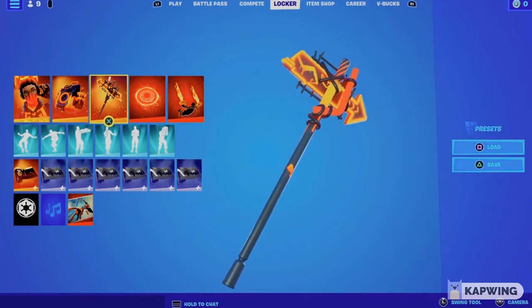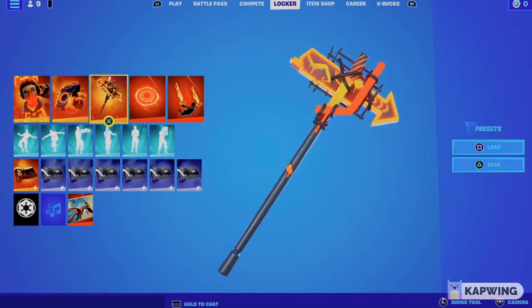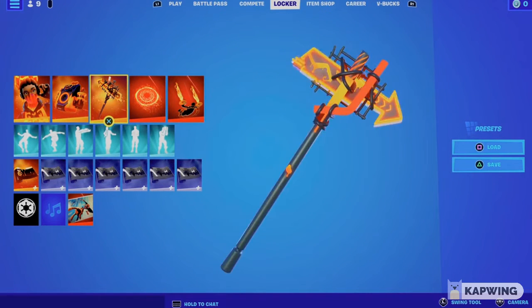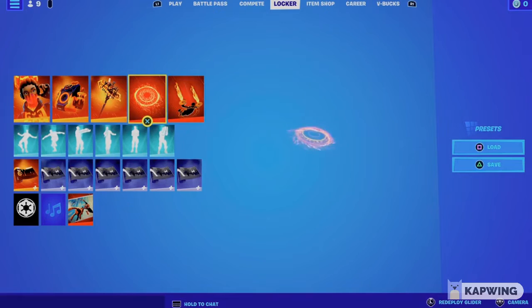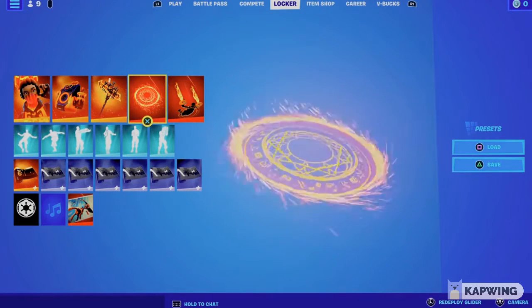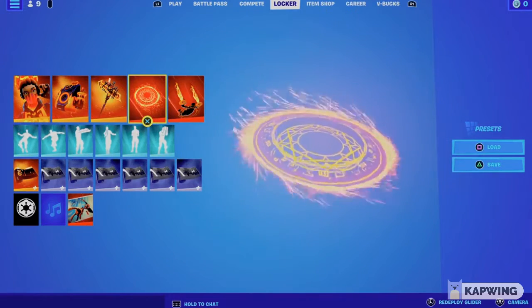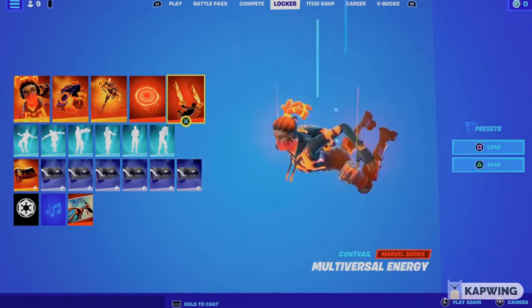And we have the Sulfuric Street Shine pickaxe. It's pretty clean and I got a good combo with it as well. I used the Mandal disc, which is Dr. Strange's glider, which you can purchase from the battle pass.